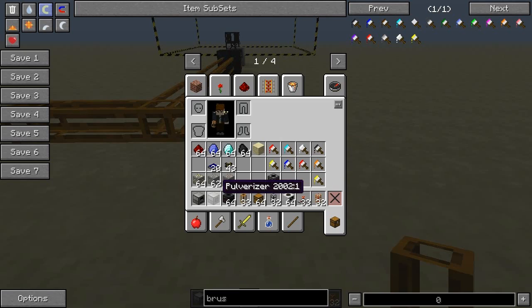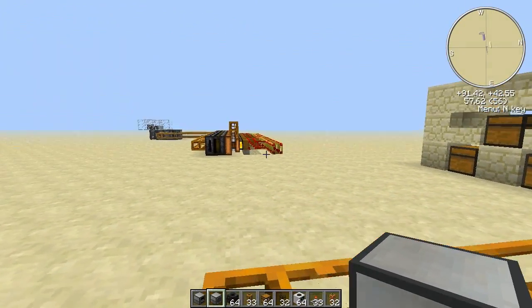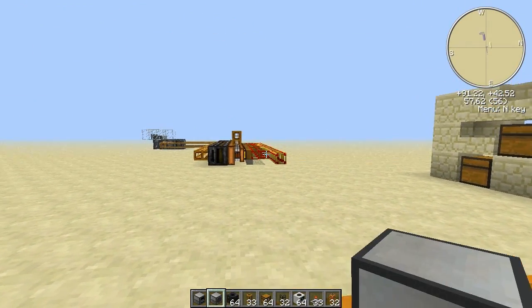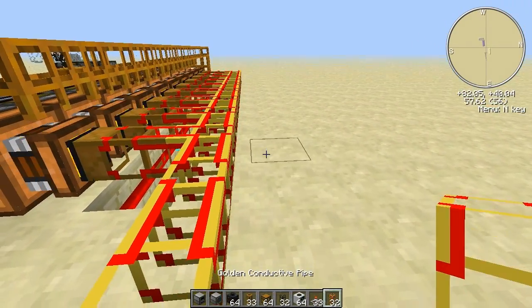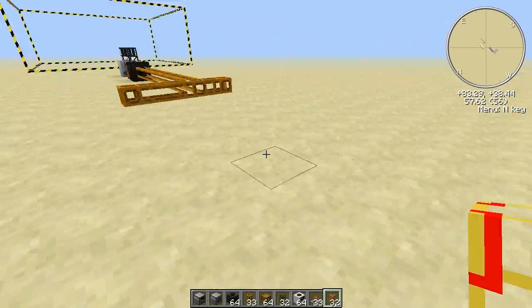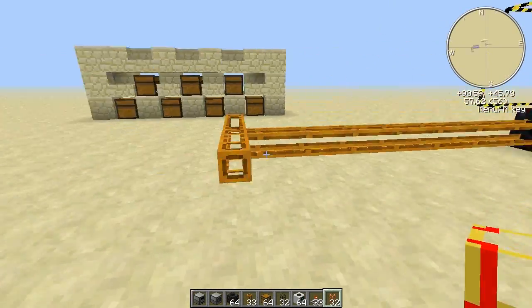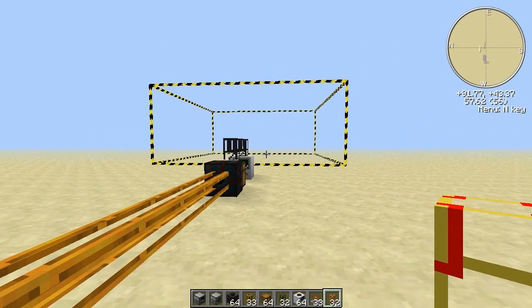For that I'm going to use the pulverizer and powered furnace. You can use the macerator and electric furnace from IndustrialCraft if you want — these are from the Thermal Expansion pack, which is great since we can use the same power as the quarry. So we can use that same power to run both the quarry and the machines that will process our ores.